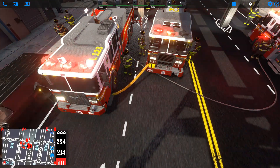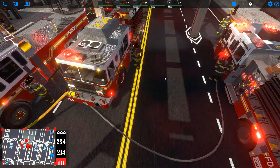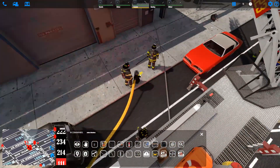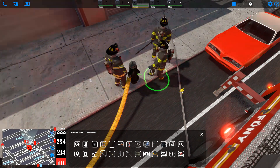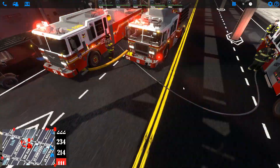Next, we can select our control man or any member and ask him to grab the hydrant tool. Select him and right-click the hydrant. He will navigate to the hydrant and once he reaches it, he will turn the hydrant on. Now our engine has a positive water source.